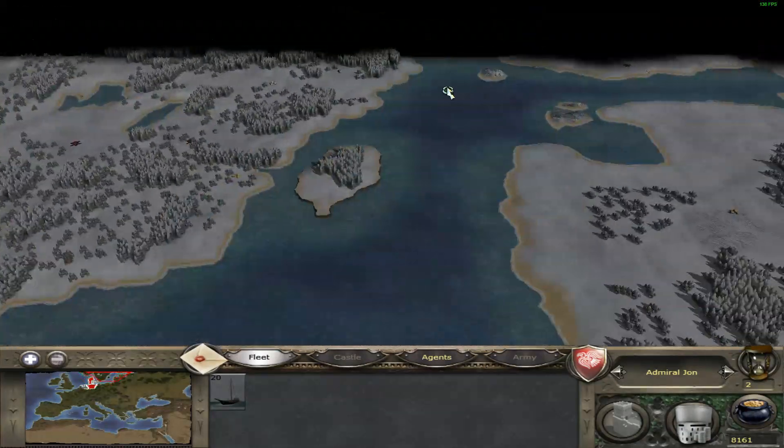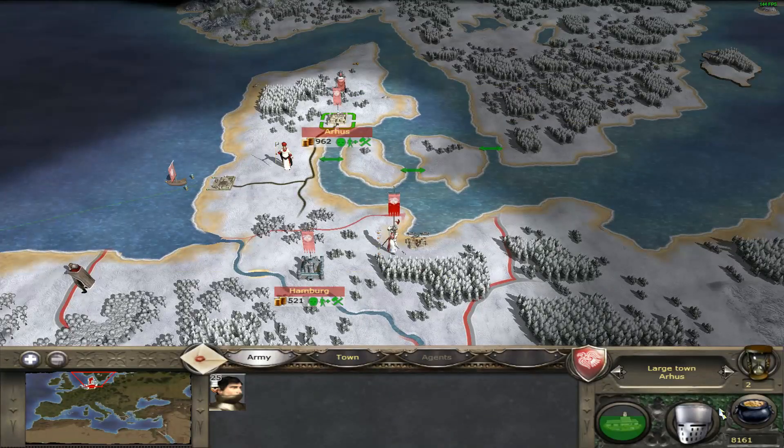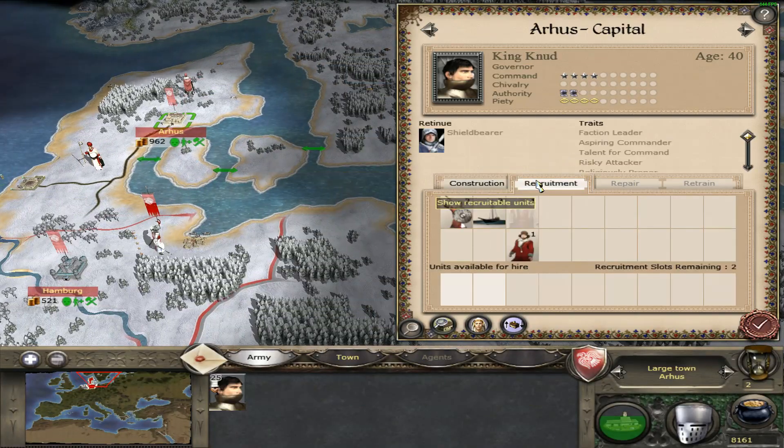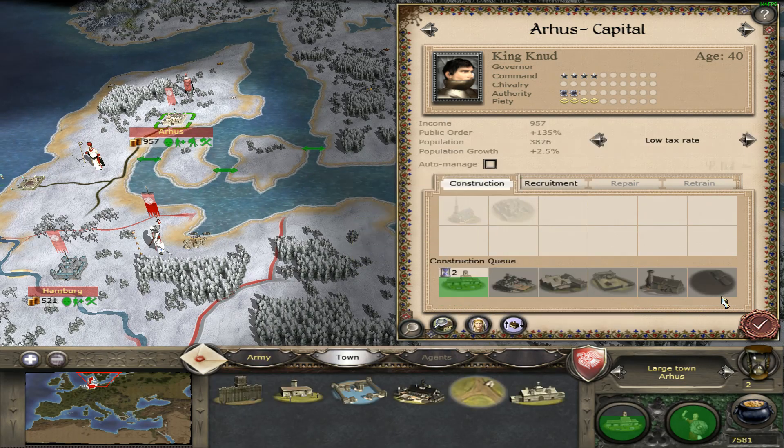Then I can take my boat and sail to Stockholm or Oslo. I can recruit some — take the longboats next door.